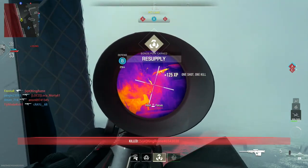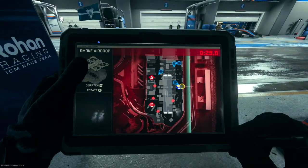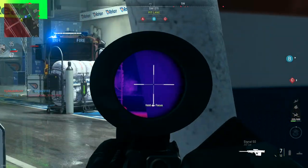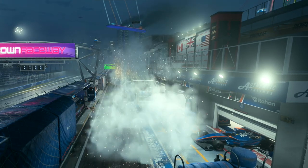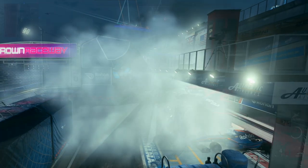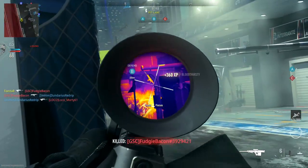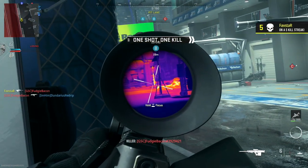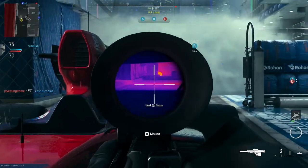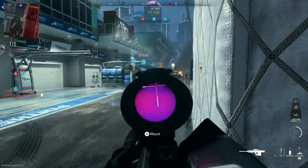The smoke grenade and thermal combo is slowly becoming the new meta in Modern Warfare 2. However, an even more distracting form of smoke is available, and for some reason it's rarely used. The smoke airdrop field upgrade provides effects similar to the smoke grenade and on a much grander scale. In today's video, I'll reveal exactly how the smoke airdrop works, how it interacts with thermal optics, as well as some helpful tips including a super powerful, possibly unintended awareness benefit, which when used in the right situation makes the smoke airdrop one of the best field upgrades in Modern Warfare 2.